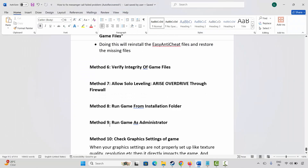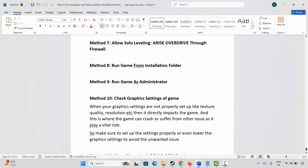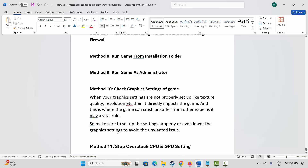The next method is to check the graphic settings of the game. When graphic settings are not properly set up — such as texture quality, resolution, etc. — it can impact the game, causing crashes or other issues. Make sure to set up the settings properly, or lower the graphic settings to avoid unwanted issues.